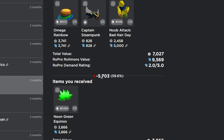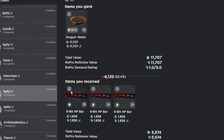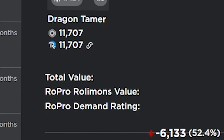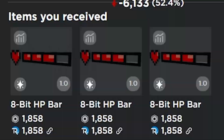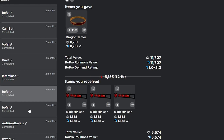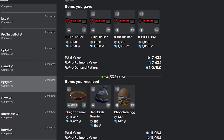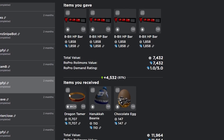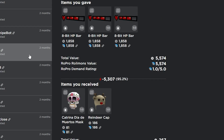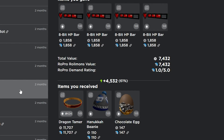This trade actually isn't bad even though I'm losing 6.1k — it was actually a mass trade. I gave my dragon tamer for three 8-bit HP bars and then another four 8-bit HP bars, so I ended up winning like 1.4k on this trade in a 1-for-7. Then the person did a mass trade back to me for less, which was really weird, but I still ended up making a little bit of profit.